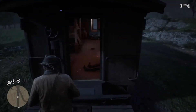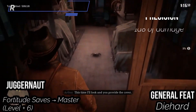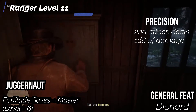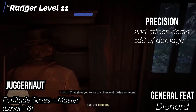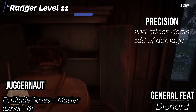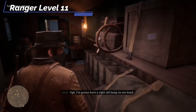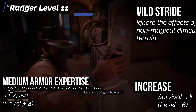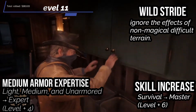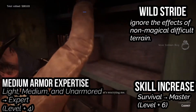At the 11th level, let's get a general feat — get Die Hard. You die at the dying condition of 5 instead of the normal dying condition of 4, which is good because Arthur's really hard to put down. We also get Juggernaut — our rank in Fortitude saves increases to Master, and when you roll a success on a Fortitude save, you get a critical success instead. We also get Medium Armor Expertise — our ranks in Light Armor, Medium Armor, and Unarmored Defense get increased to Expert. We get a skill increase to Survival up to Master, and Wild Stride — you ignore the effects of non-magical difficult terrain.